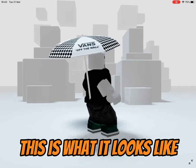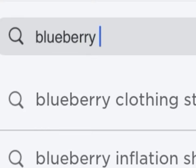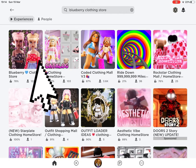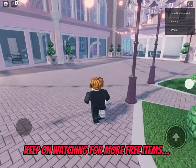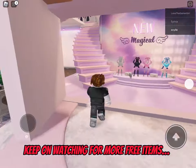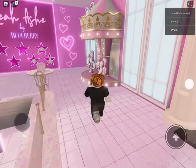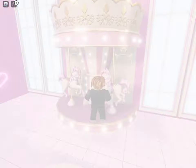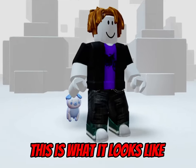This is what it looks like. Search this game — it's the first one to pop up. Once you load, follow where I go. Once here, hold to interact and take a photo. If you receive a badge, you have got the item. This is what it looks like.